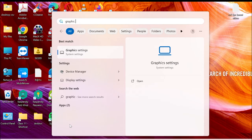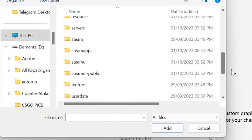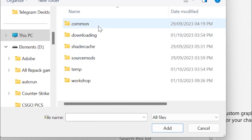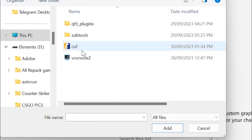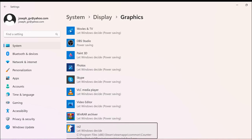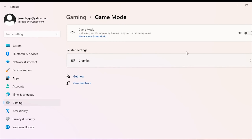Go to Start and type in 'Graphic Settings.' Once open, click Browse and open your Steam folder. Scroll down to find Steam Apps > Common > Counter-Strike > Game > Bin > Win64, then click on cs2.exe and click Add. Once added, click Options and set it to High Performance, then click Save.